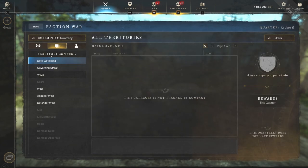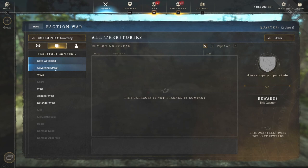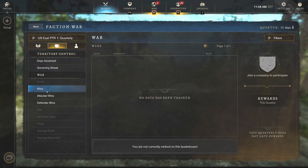Moving to the next section, we have faction war, which is going to be cool as well. You have territory control and governing streak. These aren't going to give you any great rewards — the quarterly does not have rewards — so just keep that in mind. Maybe they're coming out with them, maybe they aren't. You can also search by faction, company, and character here as well.